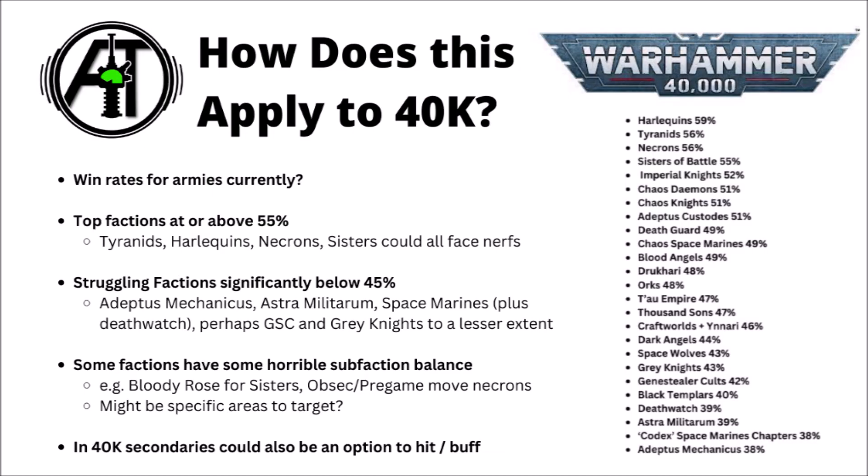I feel it would be very unlikely for them not to have a similar system going for 40k, and it might guide us as to what Games Workshop might choose to change at the next balanced data slate or chapter approved points adjustments. These win percentages are from a couple of weeks ago throughout Nephilim, and it currently seems like the strongest armies in the game are Harlequins, Tyranids, Sisters, and Necrons — all at or above a 55% win percentage, so might be painting some crosshairs on them. Perhaps the struggling factions significantly below 45% would be Admech, Astra Militarum, various flavours of Space Marine, plus perhaps Genestealer Cult and Grey Knights, though Genestealer Cult in particular do have a particularly small player base. I think even since these numbers, a few small wins have put them up to much more like 50% overall.